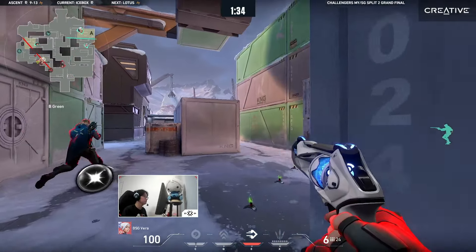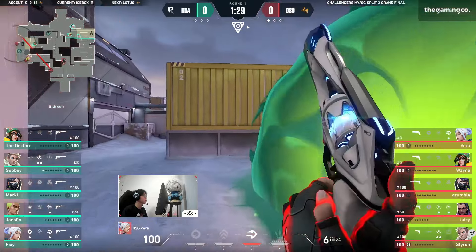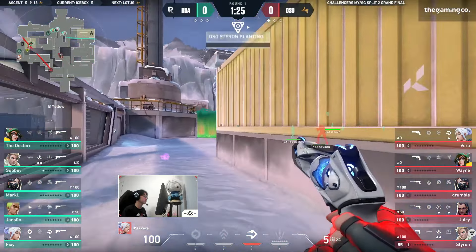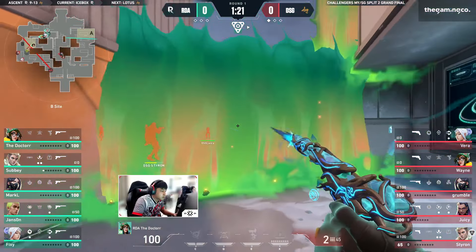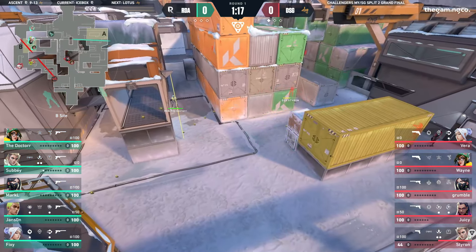RDA going in towards that A side with a four-man stack, but DSG make the exact right read, moving into the B side, which has been completely vacated for them — except for the Doctor only, who's going to spam down with a spike. Does get a chunk of damage on Styron, but nothing else.